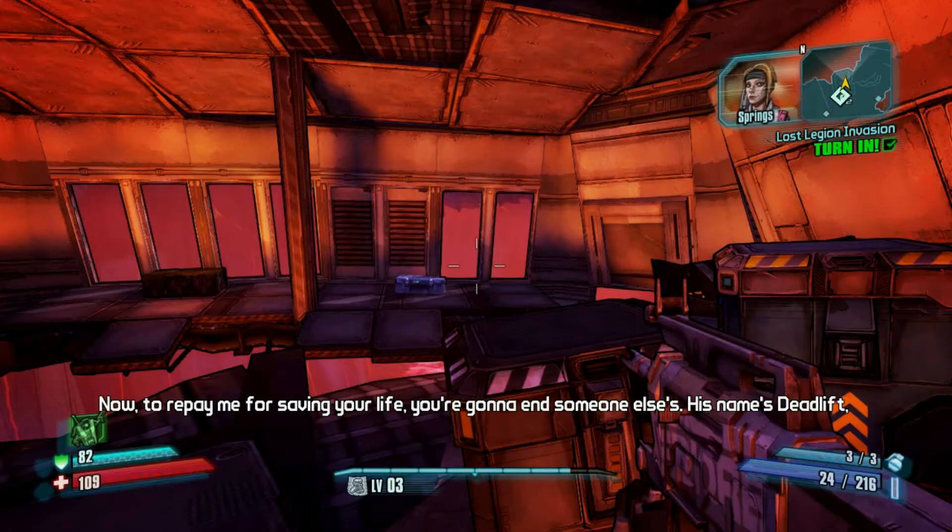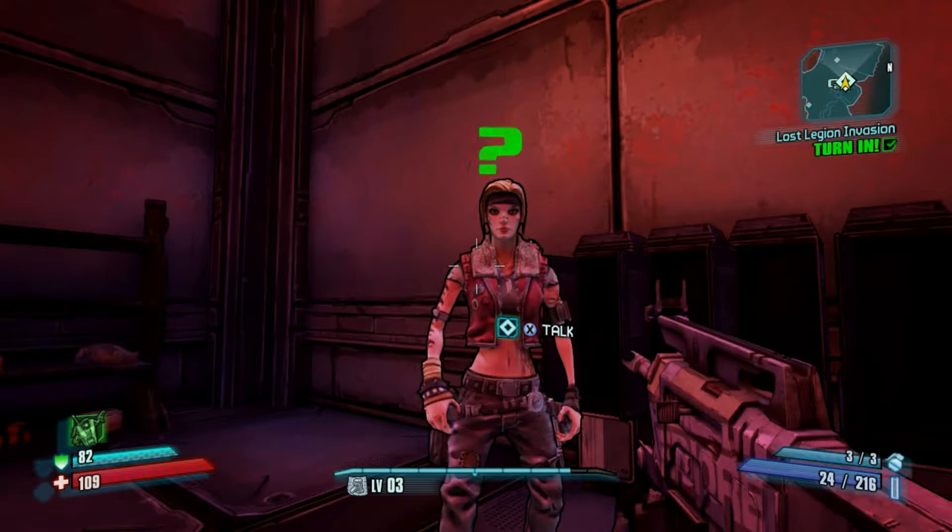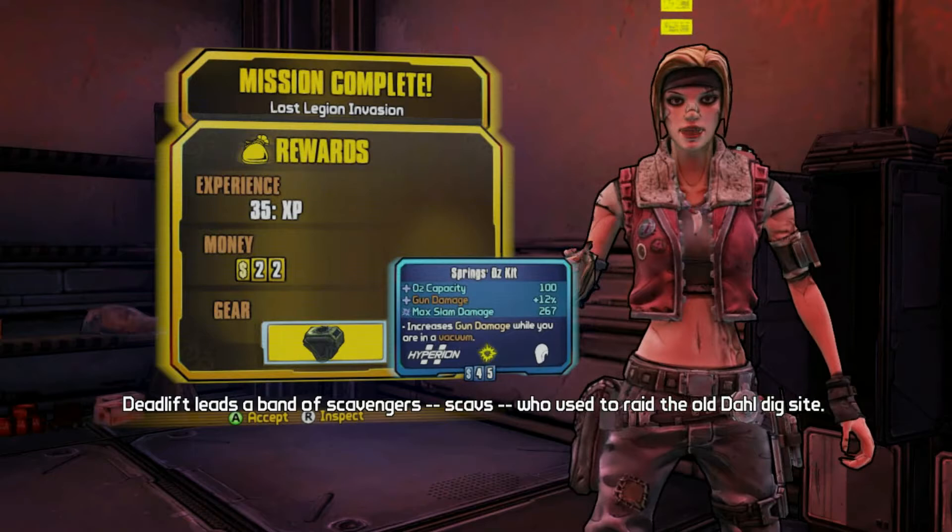Or a boost, as the game refers to that. I've also got something I'll need to get us into Concordia. Here's your O2 thing — in a vacuum, you get 12% gun damage. I think that is going to be standard across the board.